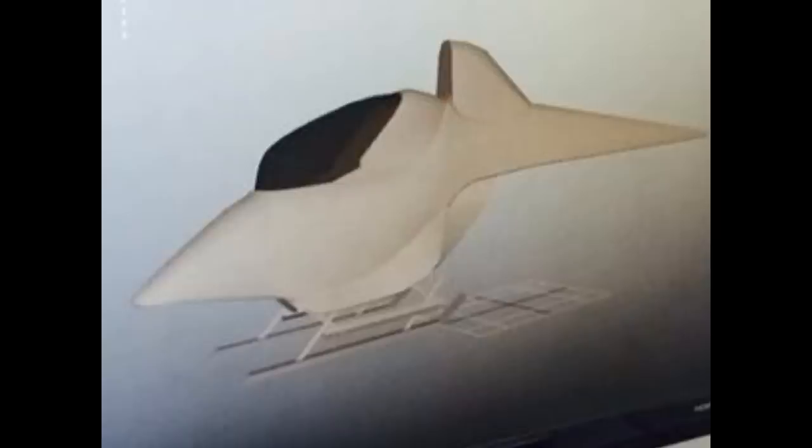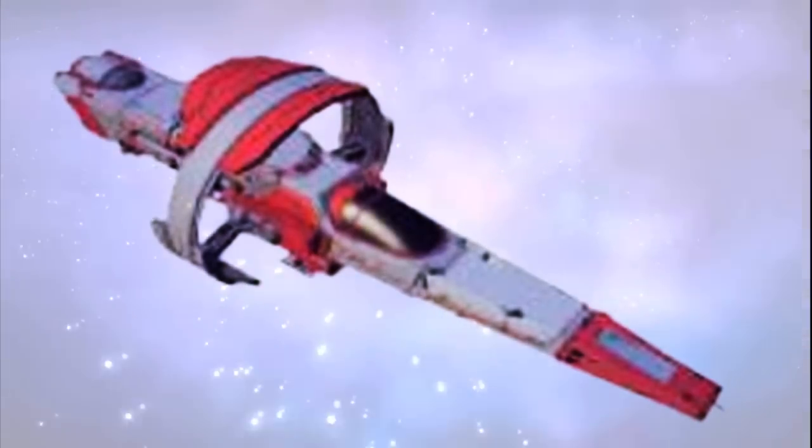It definitely looks generic and looks like the really crappy ship that Sean says we'll start with. The life pod ship can go into space and you can visit other planets within the solar system, but you cannot leave that solar system — at least not without the long way around. The life pod ship does not have a hyperdrive.